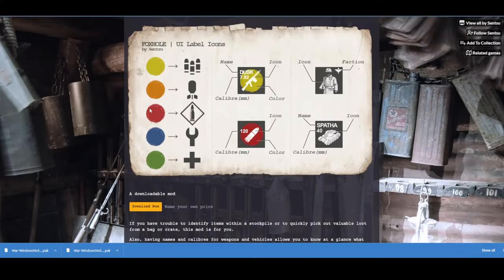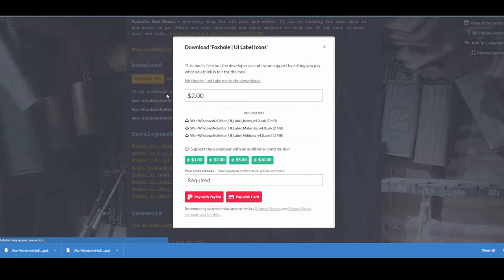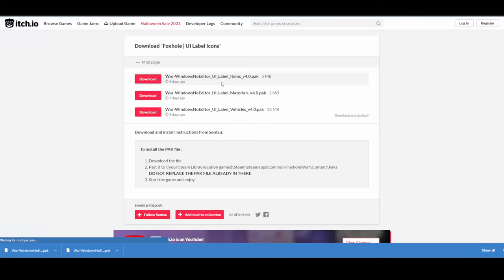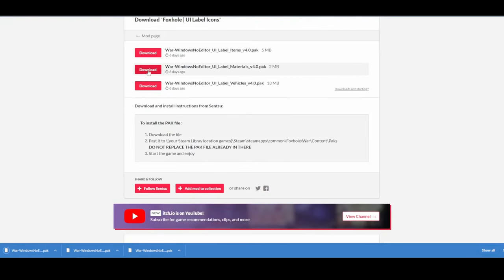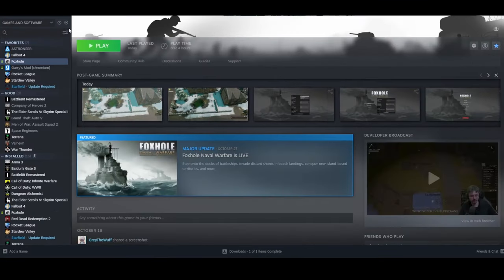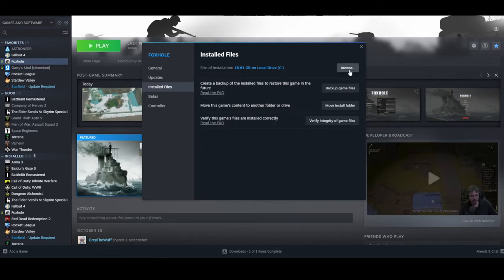To install the mod, first go to the mod's website and navigate to the download button. For this mod, I'm going to download all three of the versions. Then you need to go to your Foxhole game files. The easiest way to do this is to bring up Steam, right-click on Foxhole, click on Properties, then go to Installed Files and Browse.